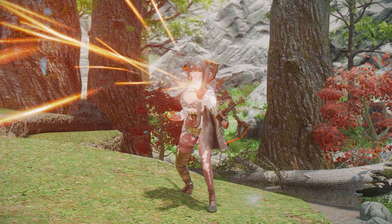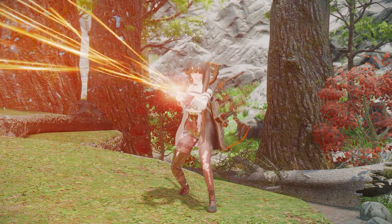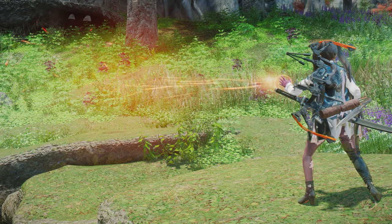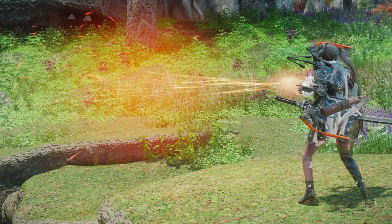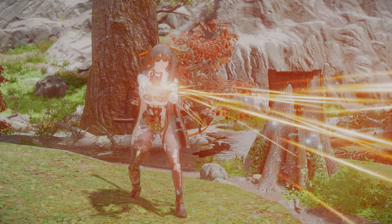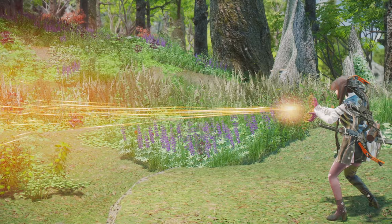Next up, we have Better Flame Spell FX. This mod enhances the visual effects of flame spells, making them more beautiful and realistic. The flames now shoot out in a vivid, straight-line form, reminiscent of Igni from The Witcher 3. If you find this kind of effect appealing, giving it a try would be worthwhile.